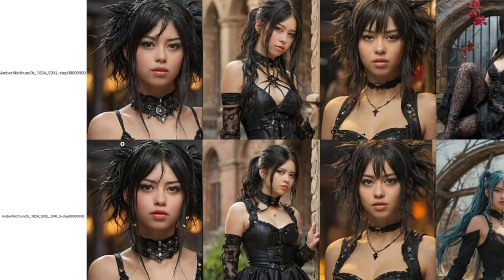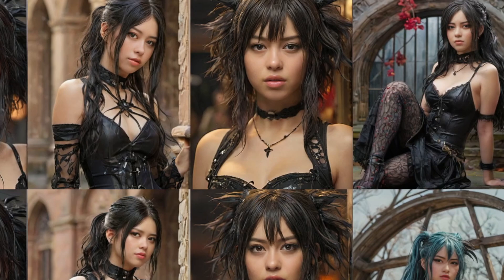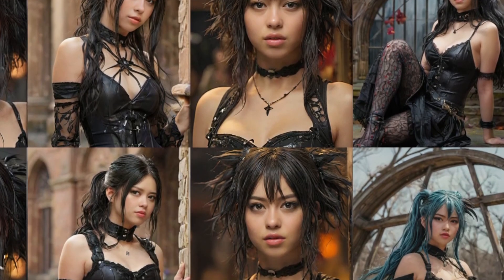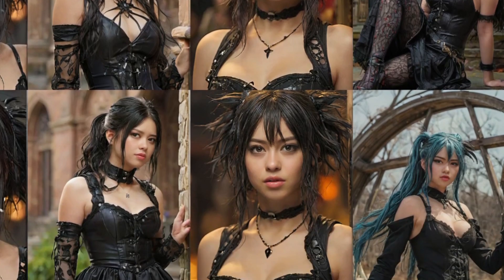Hello time travelers! There's a new setting that someone told me about that you can use to improve your Lora training. It's called SNR, and I have a comparison here of without it, which is the top row, and then with it, which is the bottom row. If we zoom in a little bit on this middle one, you can see the improvements in the color grading between the without and the with, because the one that's with, which is below, looks more realistic.